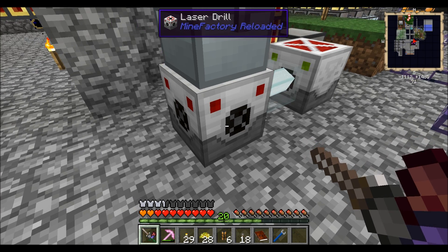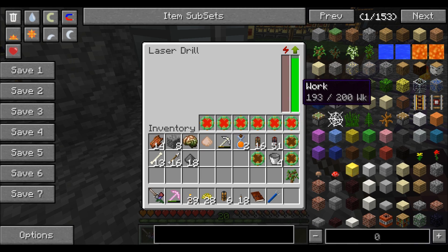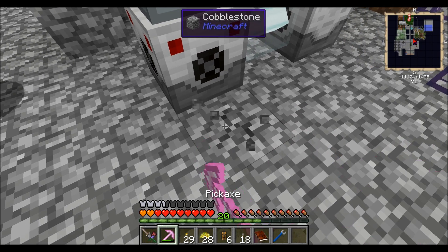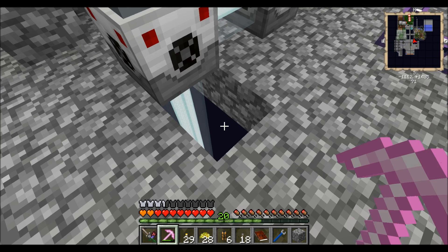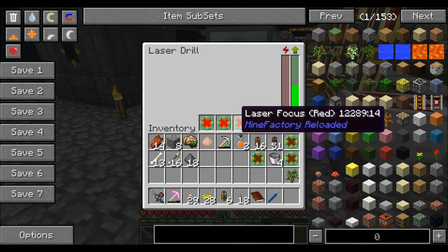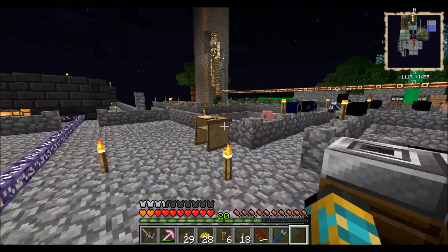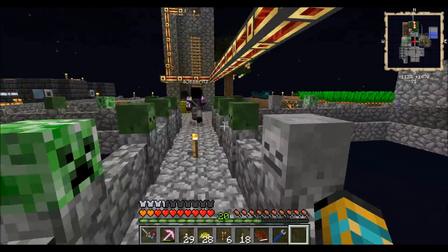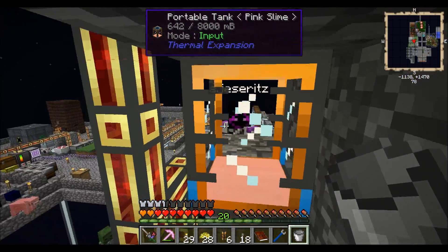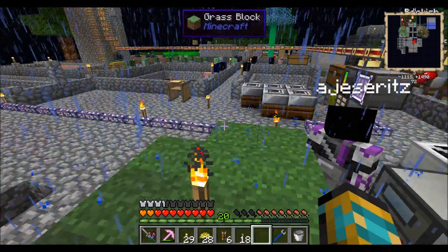We're back and it's working now! What you have to do is clear out a block so it goes all the way to the void — that's what makes it work. It's pretty exciting. We can make more pre-chargers if we want it to go faster. We'll be back once we get more pink slime.